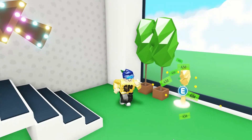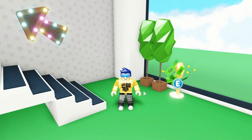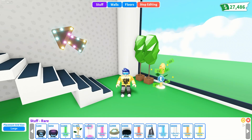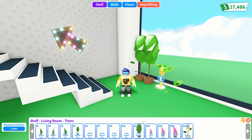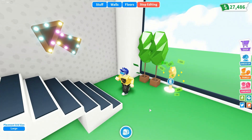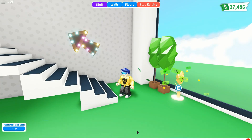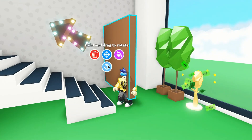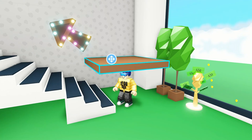To start with the money tree money tree, you're going to need a couple of trees and also the money tree. The money tree is in the rare section, and the trees you'll find in the living room under trees — get the large stylus tree. We're also going to need a barrier, which is in party and barriers. Put the barrier up against the wall and tilt it onto its side.